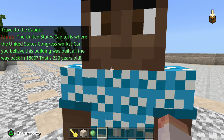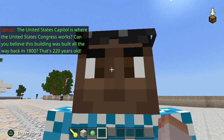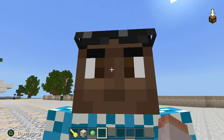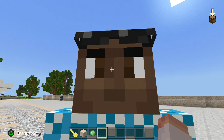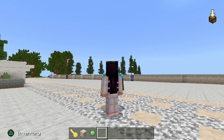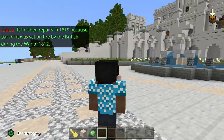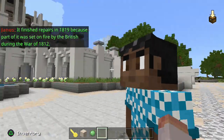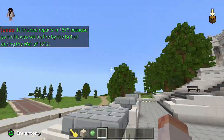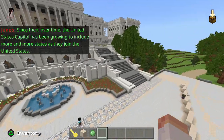Hey there. Did you know that the United States Capitol is where the United States Congress works? Can you believe this building right here was built all the way back in 1800? That's 220 years old. It finished repairs in 1819 because part of it was set on fire by the British during the War of 1812. Over time, the United States Capitol has been growing to include more and more states as they joined. Fun fact: Alaska and Hawaii are the last states added — they joined in 1959. Some of your grandparents are as old as those states. I really like how they added these people to tell you more info about Washington DC. It's really cool.